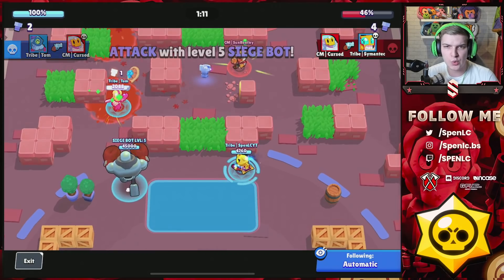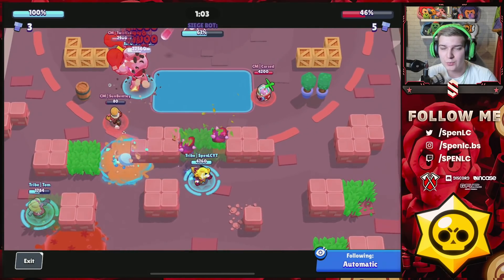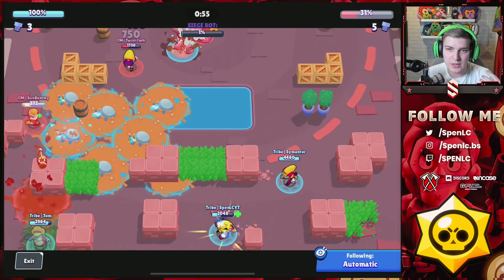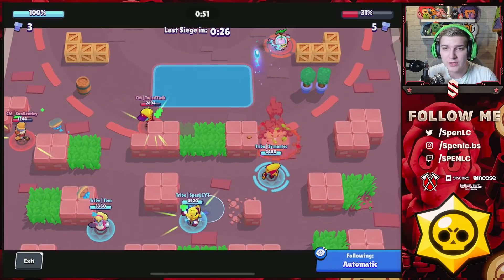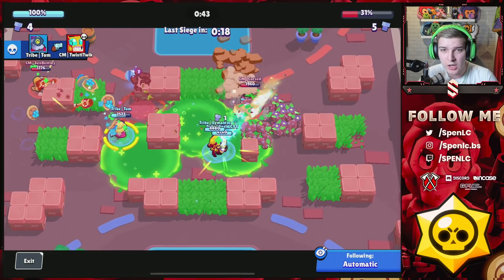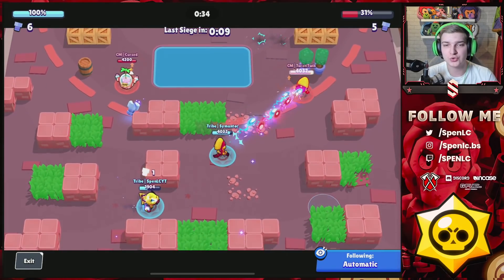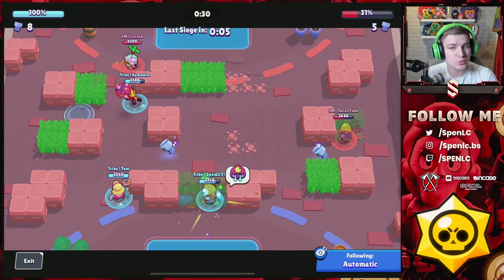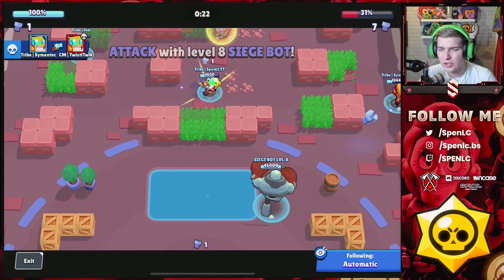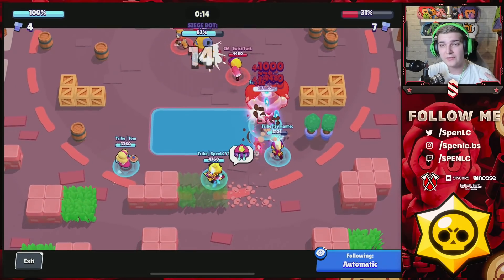Going into the final robot round, we have three bolts to their five, but we've got Gene pull and all the good positioning. I get a nice pull on Sprout, Cursor gets some shots on me, but I hit my pull and Smantic finishes the kill. We find a kill on Max and Twisted, then I pull Cursor — the round is ours. We win the first set two-to-zero against Code Magic. Siege is one of our best modes — the meta isn't too rock-paper-scissors, so you can predict what the opponent's going to go.